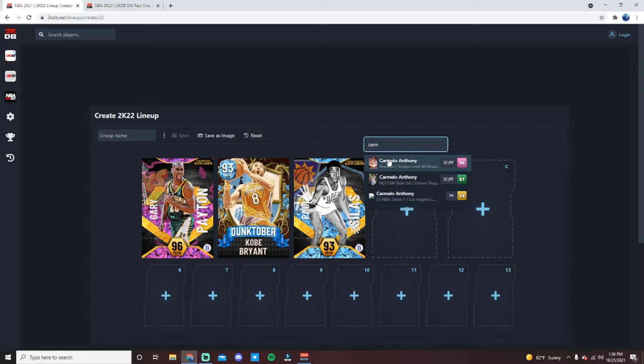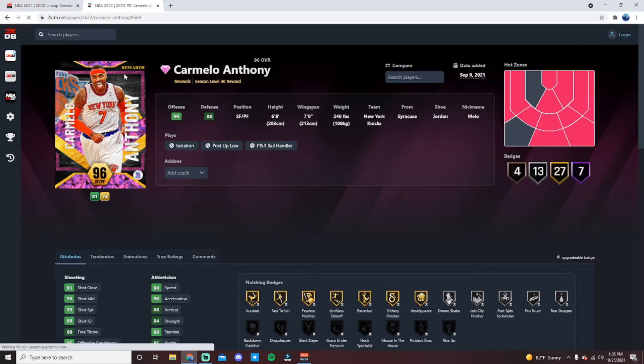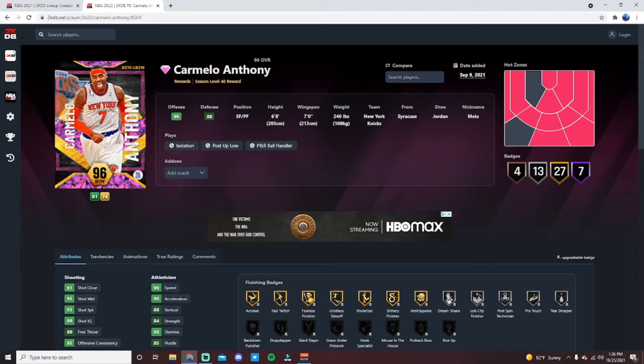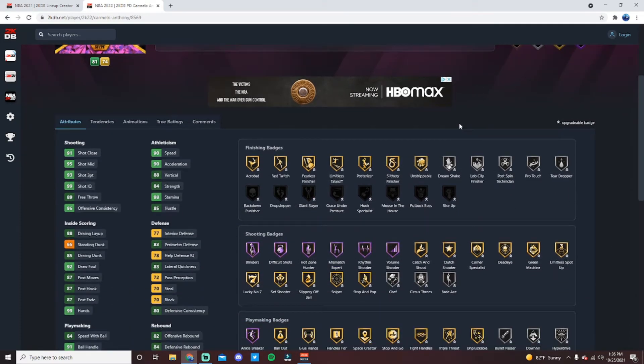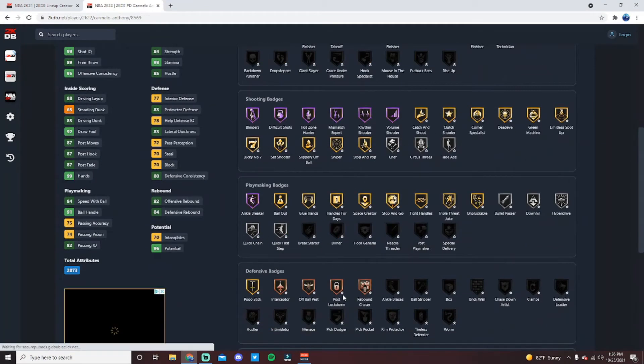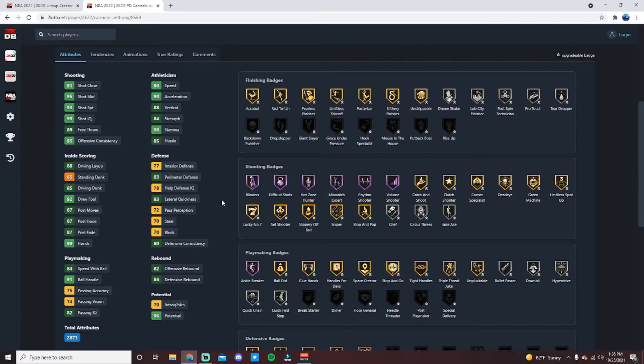At the power forward position we have Carmelo Anthony — if you did not grind for Carmelo you missed out. As a free card, he is an amazing option: 99 offense, 88 defense, 6'8 with a 7-foot wingspan, four hotspots outside the three-point line, seven Hall of Fame badges, 27 golds, 13 silvers, and four bronzes. Every badge he has can be upgraded and he can get every badge in the game. Shooting badges are basically all on gold, with Chef, Circus Threes, and Faders upgradeable to gold as well. Hall of Fame Blinders, Difficult Shots, Hot Zone Hunter, Mismatch Expert, Volume Shooter, Rhythm Shooter, and Ankle Breaker.